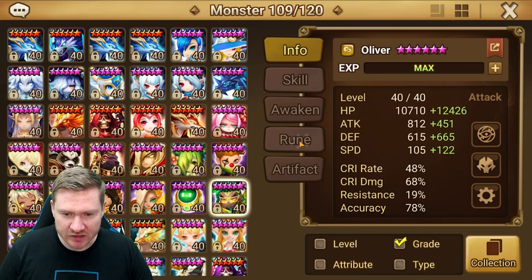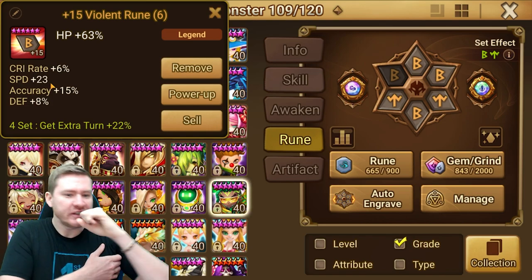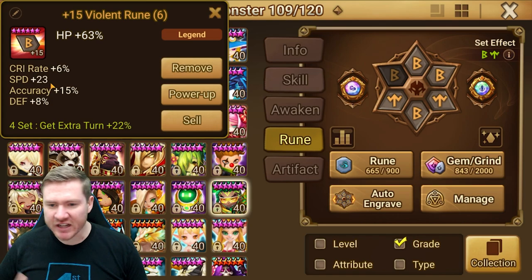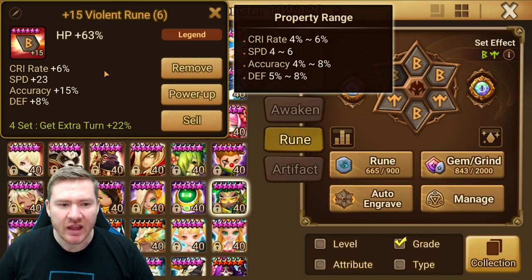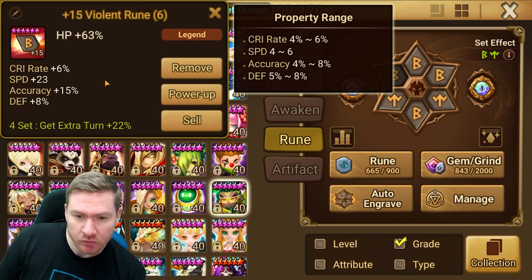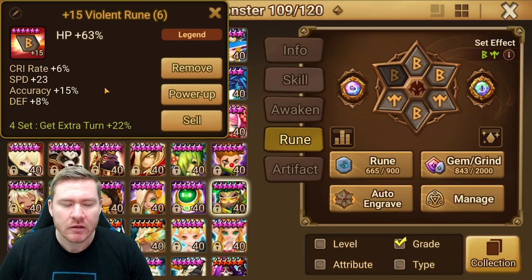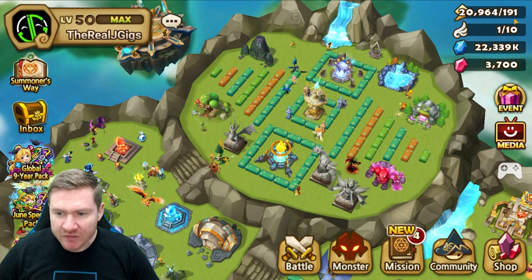I want to show you the rune as it looks completed. We took it at 18 speed. My dream was obviously two more max rolls on speed. The next best thing was a max roll on speed and a max roll on accuracy, and we did well — we have one less than two max rolls on accuracy. Two max rolls would have put us at 16 accuracy, and we're one point shy of a triple max roll on speed. This turned out to be a pretty great rune. I can grind the speed or defense up, and I'm very happy with this rune — it's one of my faster runes.